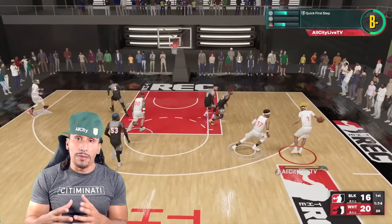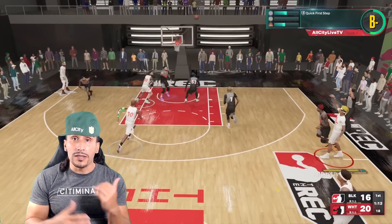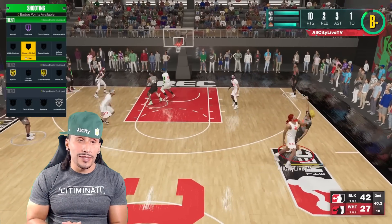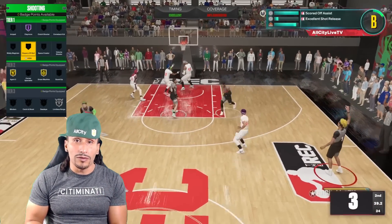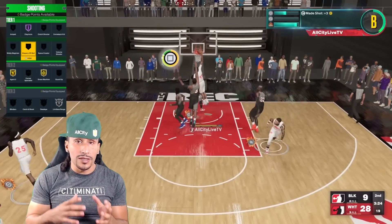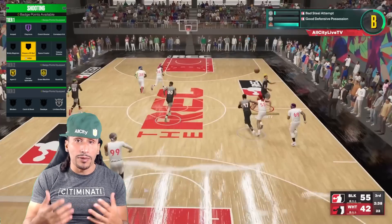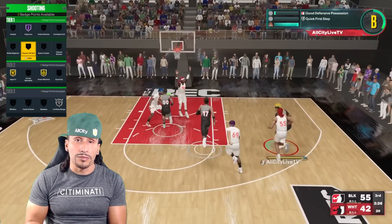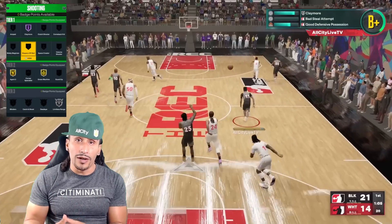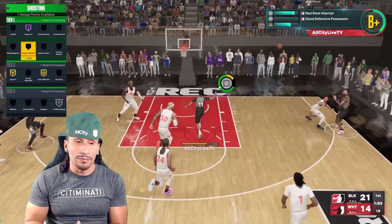I want to first show you guys my shooting badge setup. As you guys see in the background video, I'm shooting lights out. Pulling up my shooting badge setup, you see I got Claymore on Hall of Fame, which is probably not even absolutely necessary, but the badge is extremely active and I am playing the two — I am a spot-up shooter. I have Agent Threes on gold to make good use of the LeBron step back, as you see in the background video.